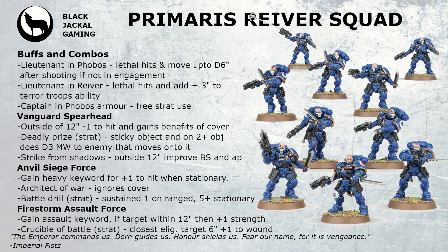The Lieutenant in Reiver Armor also gives Lethal Hits and adds three inches onto the Terror Troops ability, giving you a nice nine-inch aura. This isn't going to come up too often, but against factions where Leadership isn't great, or where you can lower model counts, you'll see more failed morale tests in your game. The final leader is the Captain in Phobos Armor, who gives you a free stratagem use once per turn, allowing you to double up on some useful strats from certain detachments.